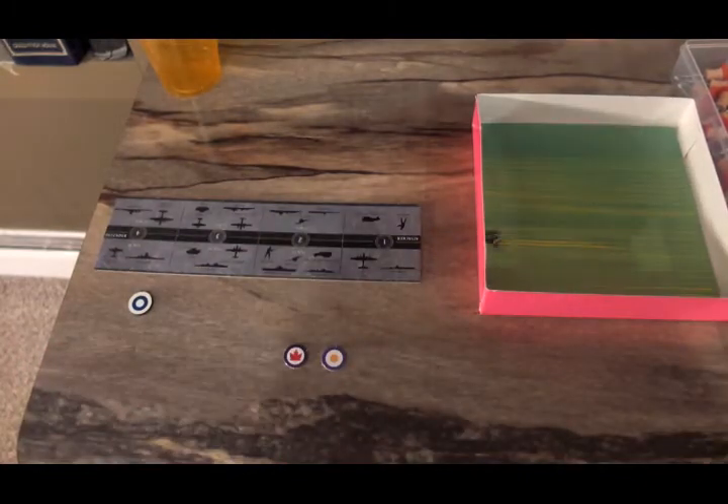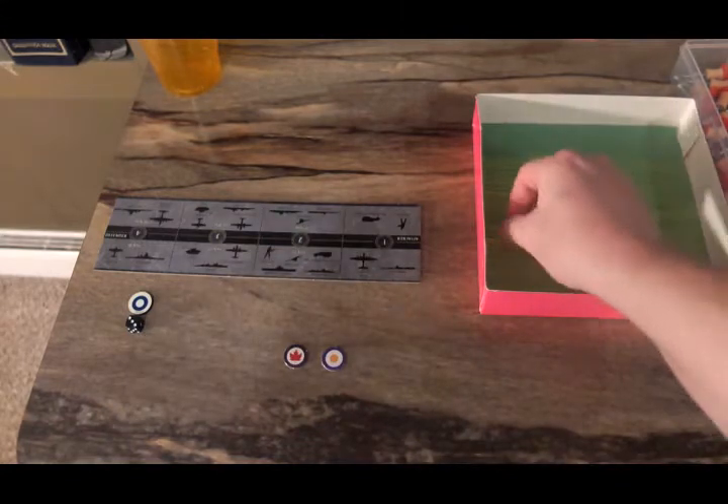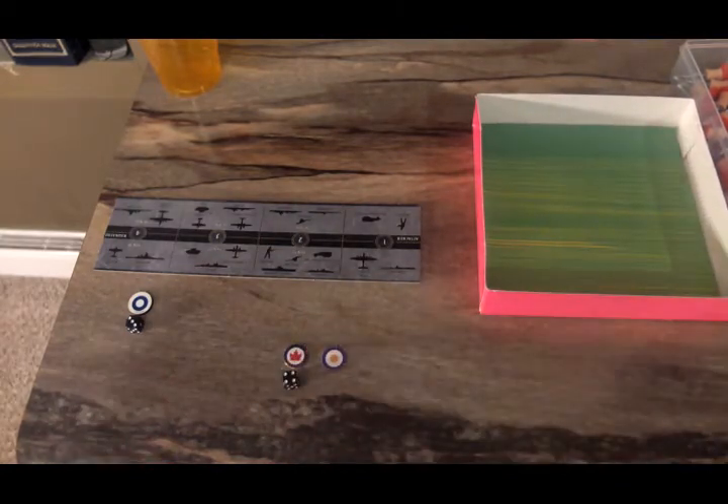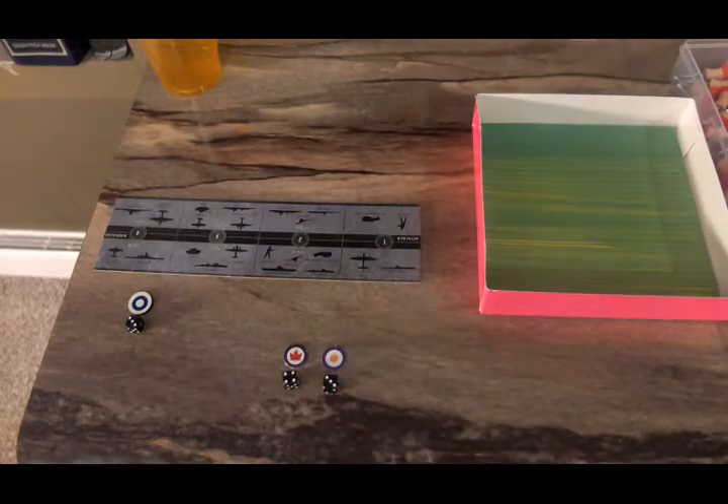Finland rolls a 3 — not looking good for Finland. Canada rolls a 4. South Africa rolls a 3. So Canada, once again, is going to be the spy.